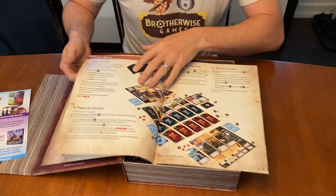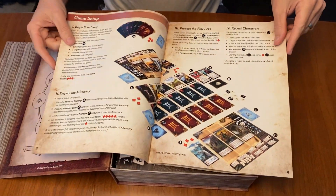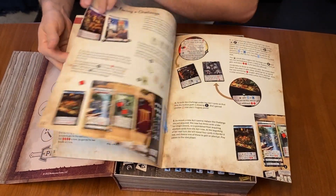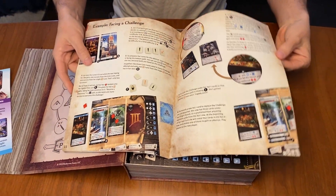Next up we have the rule book. With this rule book we took the chance to really expand the core rule book — not really adding words, but adding more visuals and overviews and things like that. And it turned out really nicely.